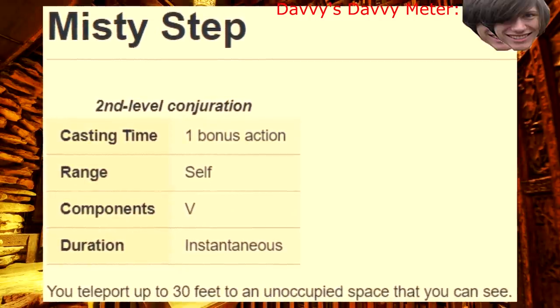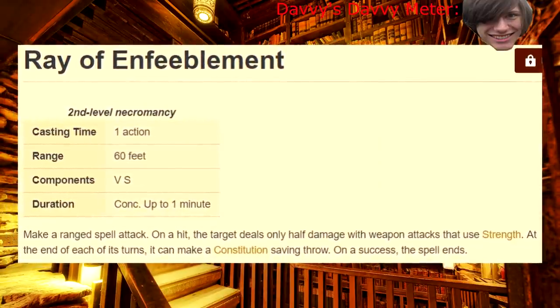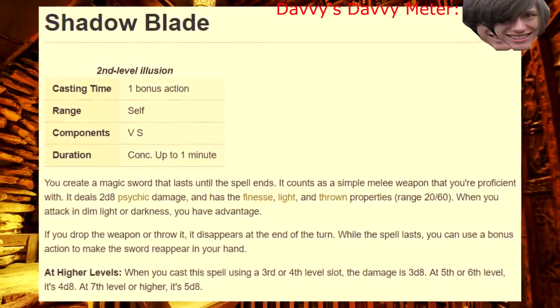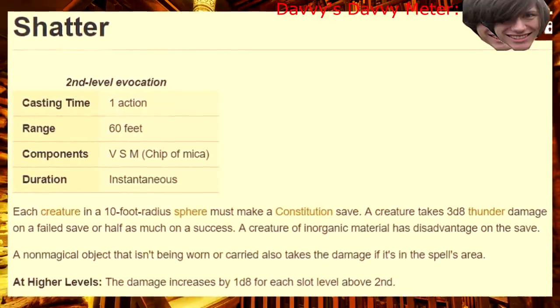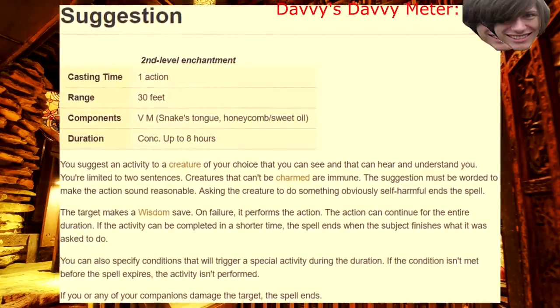Misty Step — good until you get Thunder Step, then ditch it. Rave Enfeeblement — it's neat, but honestly it's not that worth it. Shadow Blade — be the edgelord you were meant to be. Shatter — it's a decent AoE if you want it, but throw it out eventually. Spider Climb — take it until you can fly. Suggestion — does not scale, take it early, ditch it fast.